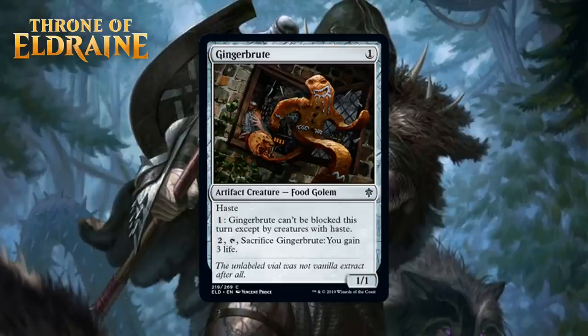Next up, we have Ginger Brute, which for 1 generic mana is a 1/1 artifact creature food golem at common. It has haste. You can pay 1 generic and it can't be blocked this turn except by creatures with haste, and you can pay 2 generic and tap it to sacrifice it and gain 3 life. A 1-mana 1/1 with haste is usually not anything special, but being able to become unblockable definitely matters. It can also sacrifice to gain you life and counts as food. I think all of that makes this a reasonable inclusion in your deck especially if you want either artifacts or food tokens, but it's an easy card to cut. I'm giving it a C-.